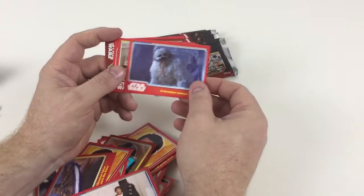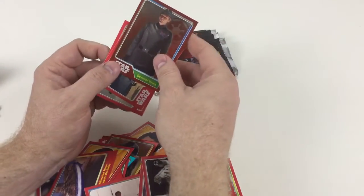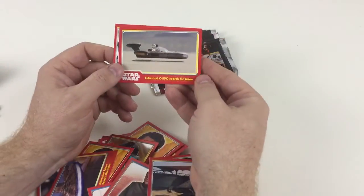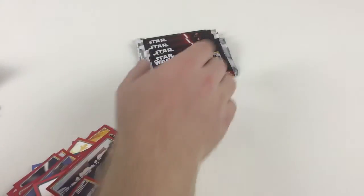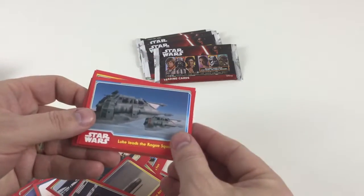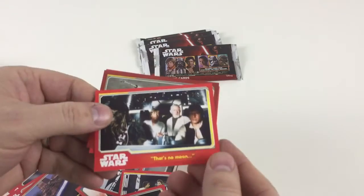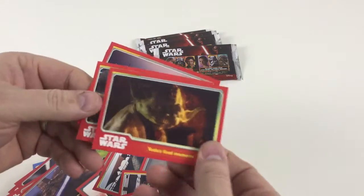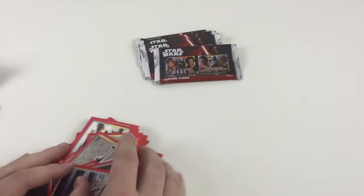Next pack: Double Cross by Lando, Ferocious Wampa, It's a Trap, Millennium Falcon, Shiny General Veers — I know I need that one — Sail Barge Destroyed, Luke and C-3PO Search for R2. Then: Luke Leads Rogue Squadron, Rescuing the Princess, That's No Moon, a nice shiny X-Wing Starfighter, Yoda's Final Moments, Camp Stories with the Ewoks, R2-D2's Gone, and Wookiee Prisoner. We're getting a good collection here.